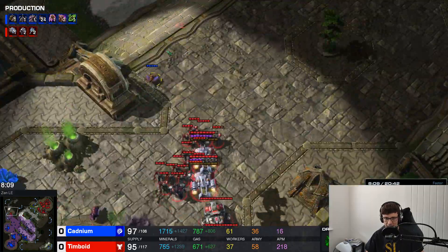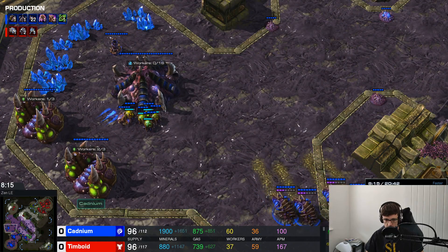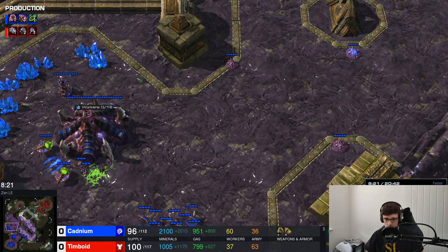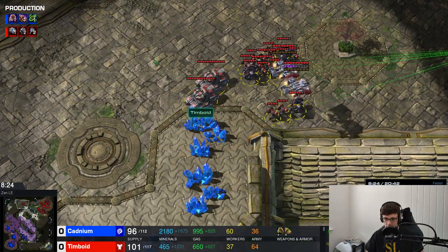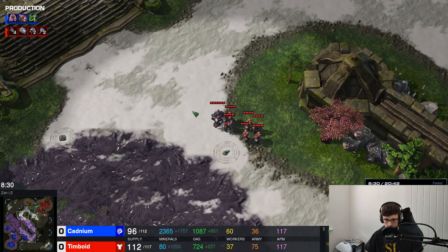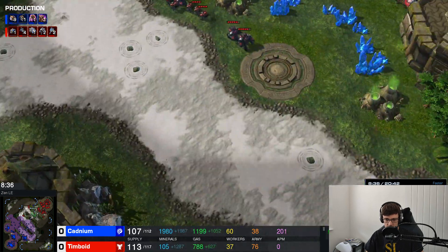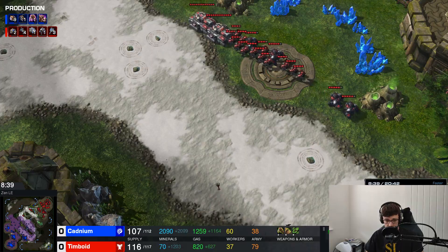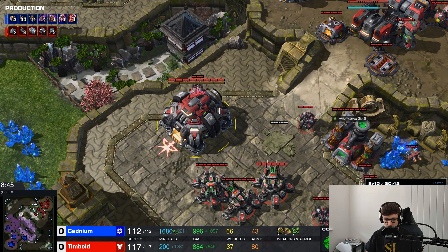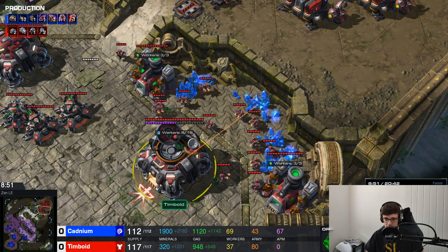With this army, Tim can kill the Creep Tumors and push the 4th base — it's a really nice position for him. But the longer Tim stays, the more chance the Zerg has to create units. If he did that much damage with no resistance, that's when you push into the 3rd, Tim — smell blood and push. He's kept his whole army alive and killed the 4th base — he can't be too unhappy. He's got a small group of Marine-Marauder and needs to consolidate. He hasn't lost anything and he's done lots of damage.